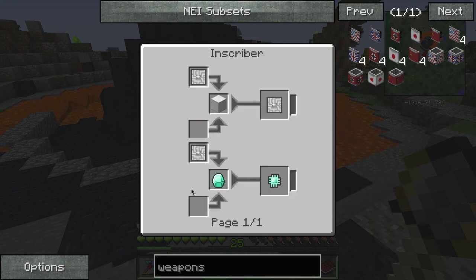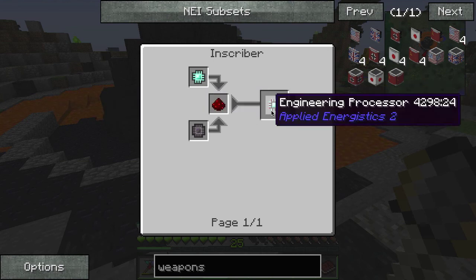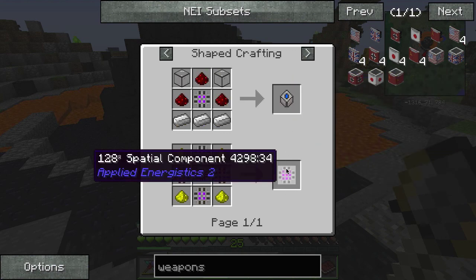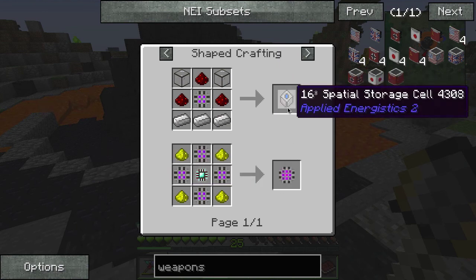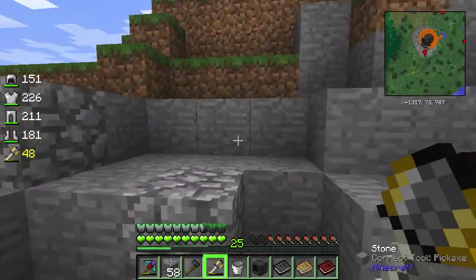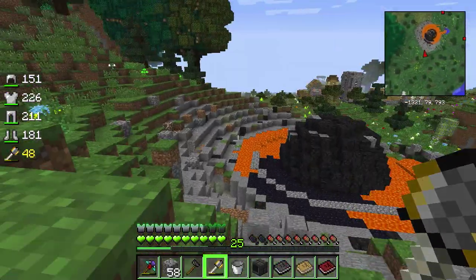You can press U to show you the uses for these items. You put them in an inscriber to get printed engineering circuits, and you use those to make engineering processors, and you use those to make spatial components, and you use those to make spatial storage cells - all kinds of crazy computery business. It's going to be way down the road, but it's super amazing that I have that so early.